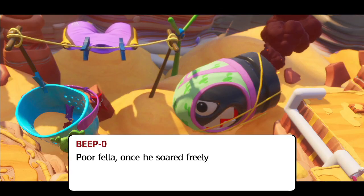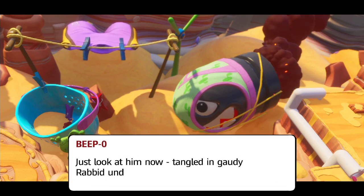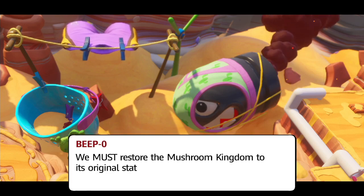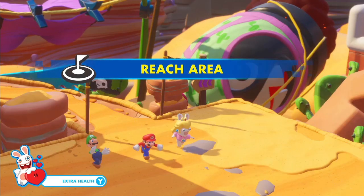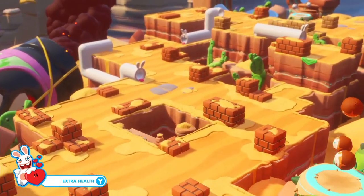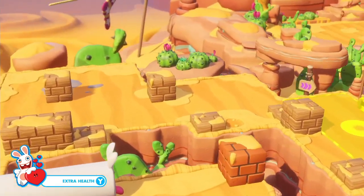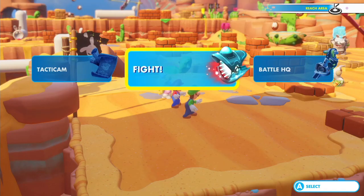Once he soared freely overhead, spreading fear throughout the Mushroom Kingdom — just look at him now, tangled in gaudy rabbit undergarments. Restore the Mushroom Kingdom to its original state — Bowser's freedom and dignity depends on it. Luigi's going to need to be used almost immediately. In case you haven't noticed, we start to get more of these reach area spots, and since Luigi is one of the only characters that can go really fast.